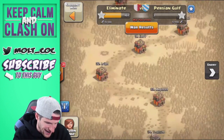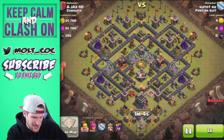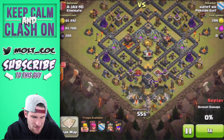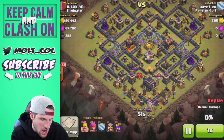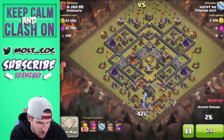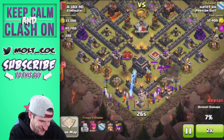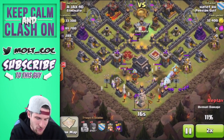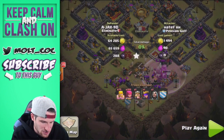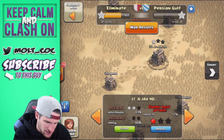Now let's watch the one star that somebody gets on one of our bases — poor Ajax got attacked, I think twice actually. His base looks pretty good. The enemy tried a little trap thing with bombs, teslas, and X-bows pointed at it — which works well depending on the strategy. This guy's using Barch, so I don't know how he gets a star with all the giant bombs in there. He had only archers in his clan castle, town hall goes down — he gets 17% for a one star. Hilarious.